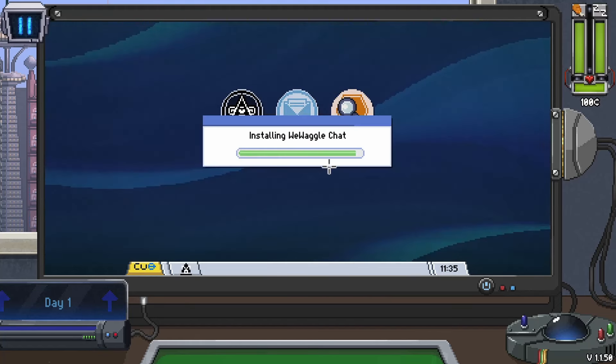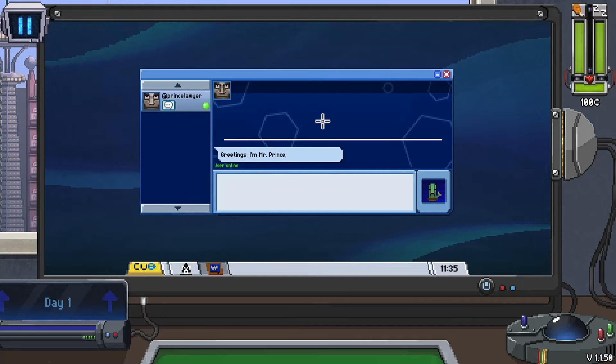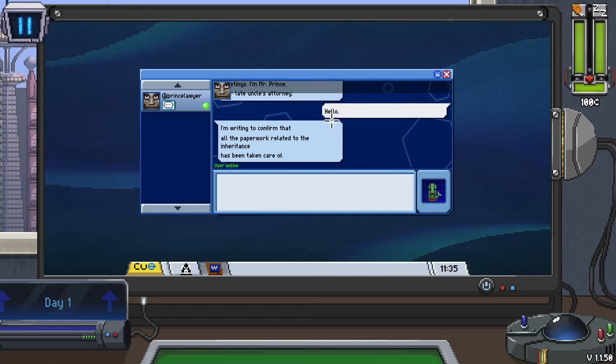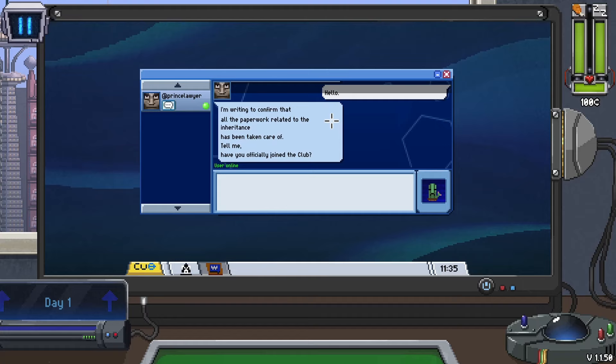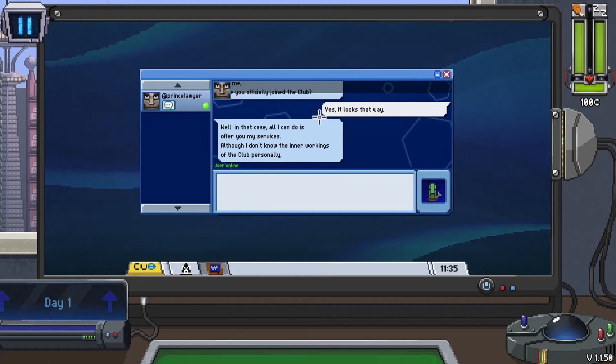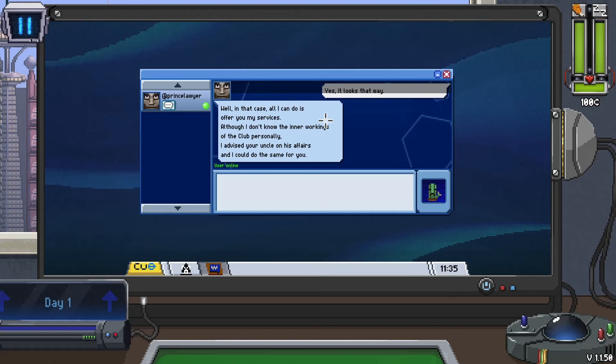We're getting a message - we're installing what's called the WeeWaggleChat, basically an instant messaging service. The modern-day equivalent would sort of be Discord; this is a retro version, like AOL Instant Messenger. This here is our lawyer, and he's telling us tips and tricks on how to interact with the monkeys and make the most out of our new service.